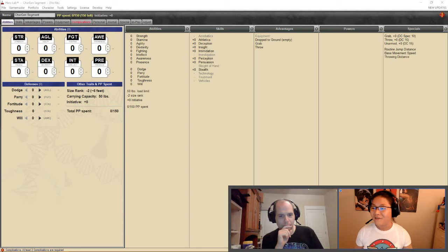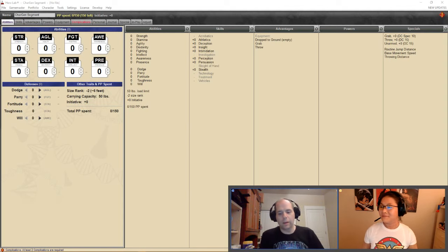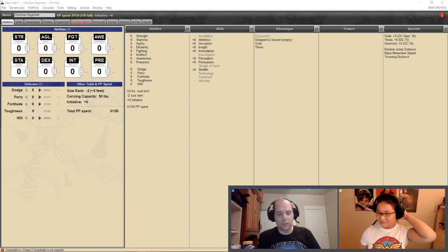Mutants and Masterminds came out of the OGL — it was initially very close to D&D Third Edition, and over three editions it has moved further and further from that. The only die you're going to need is a d20 to play Mutants and Masterminds. There are two key concepts you need to understand when making characters.